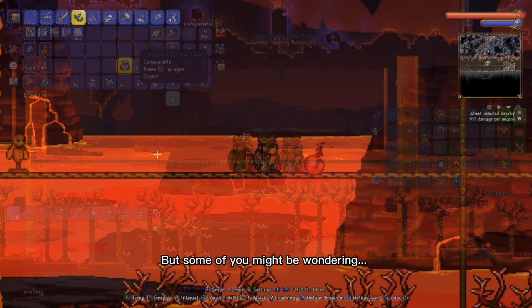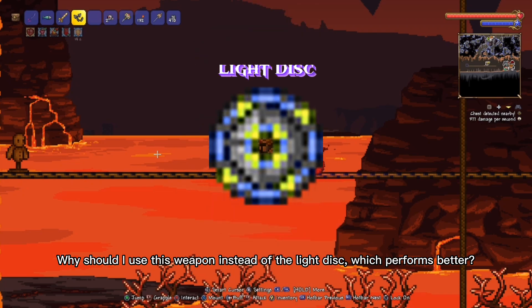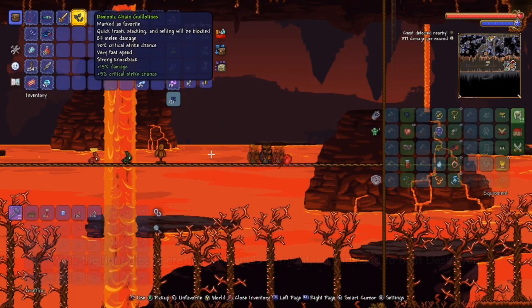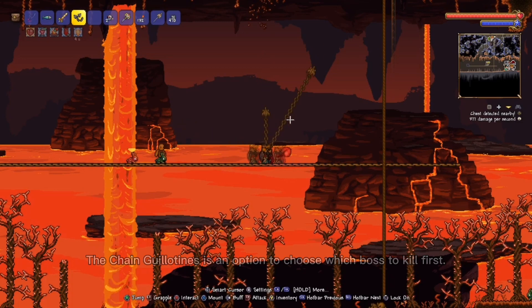But some of you might be wondering: why should I use this weapon instead of the light disc, which performs better? Well, the light disc is crafted with souls of might, so you need to beat Destroyer first. The chain guillotines is an option that lets you choose which boss to kill first.